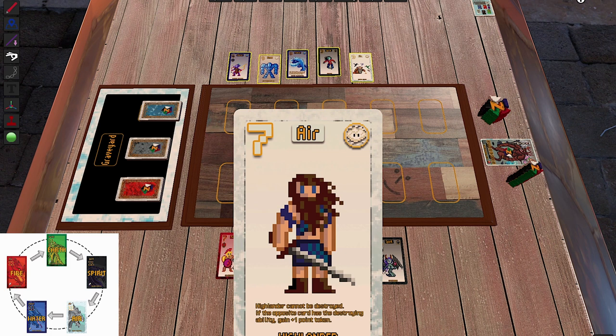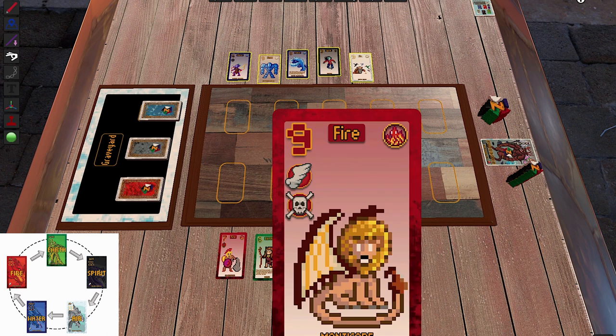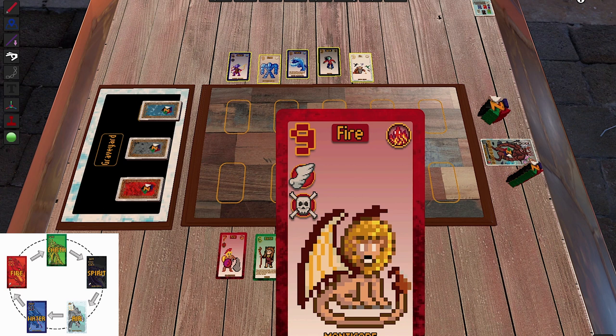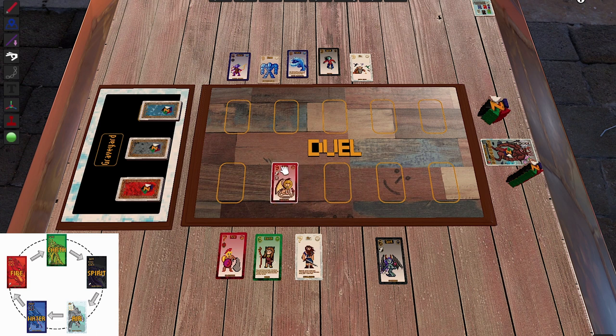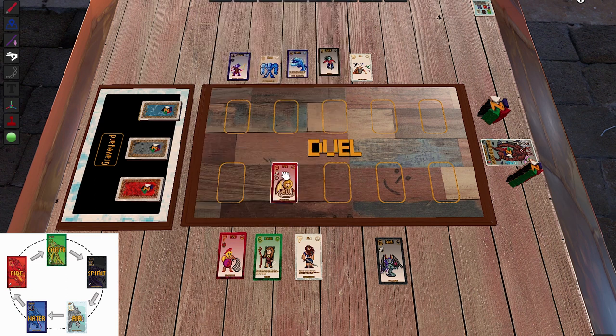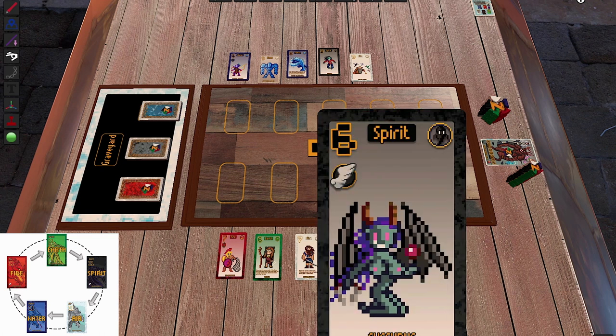I also have a destroying unit. Then there's the Highlander — he cannot be destroyed, just like in the movie. If the opposing card has the destroying ability, I gain plus one point token. The Manticore has the destroying ability: after the duel, my opponent has to discard their card and take a new one. This is powerful if the opponent has a very strong card — like the Sapphire Golem with power nine — because destroying it forces them to draw something weaker.